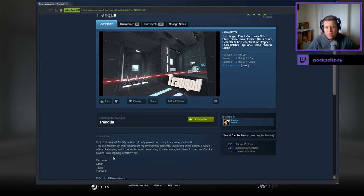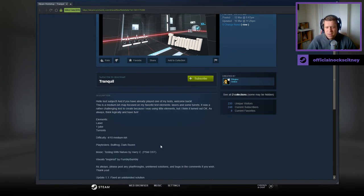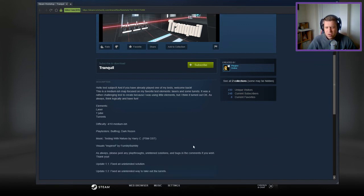Hello, test subject. And if you're already playing one of my tests, welcome back. This is a medium-ish map focused on my favorite test element, laser and some turrets. It was a rather challenging test to create because I was using little elements, but I think it turned out okay. As always, think logically and have fun. We have a laser, a cube, and some turrets. It's a 4 out of 10, playtested by Bullfrog and DarkRosen.